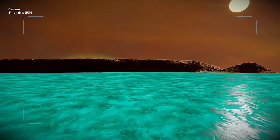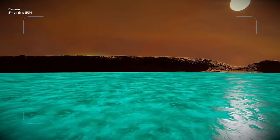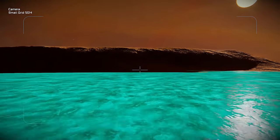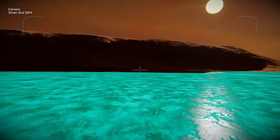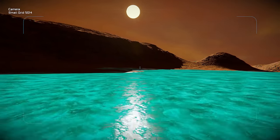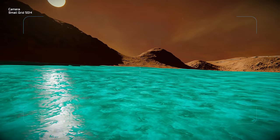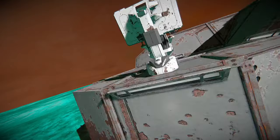Somewhere over here will probably do the trick. The design of this rover is very handy because as you drill you don't always know when your cargo containers are full, but in this sense it'll automatically stop once they are. That'll be a great indication where you can just drive it back to your station and connect it to O2H2 generators, a cargo container, or even a refinery through the connector.